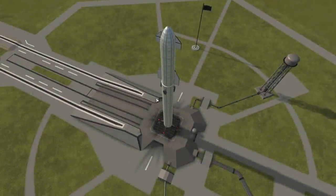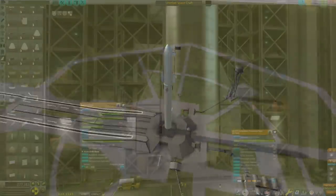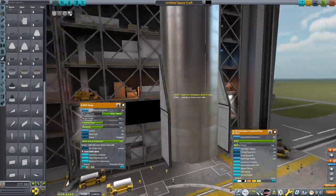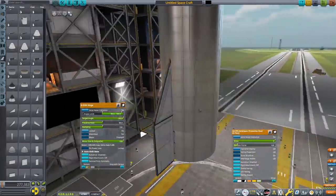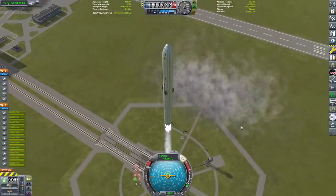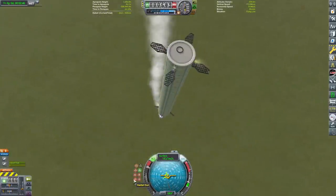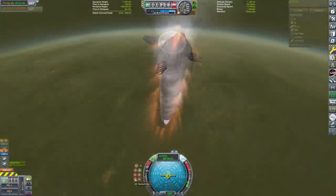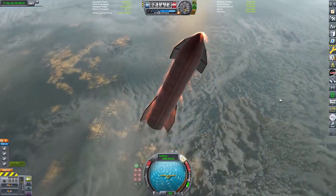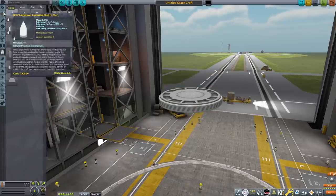Hello everyone! In today's video we're going to be doing a tutorial on how to build and fly a Starship and Super Heavy in KSP. We're going to start inside the Vehicle Assembly Building where I'll show you how to construct the two craft. Then we'll head out to the launch pad for a launch to orbit of the full stack. After that I'll show you how to land the Super Heavy booster, and finally how to bring Starship all the way down from orbit for a precise landing on top of the Vehicle Assembly Building. So let's get straight into the build!